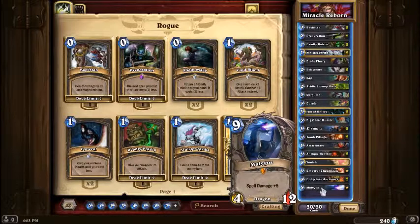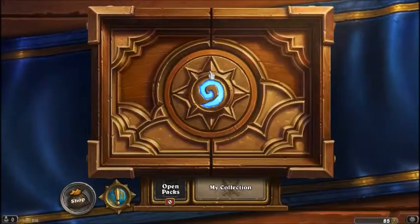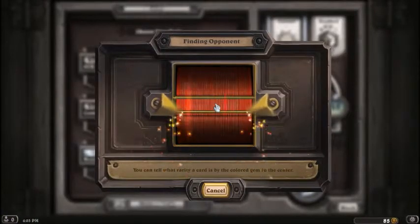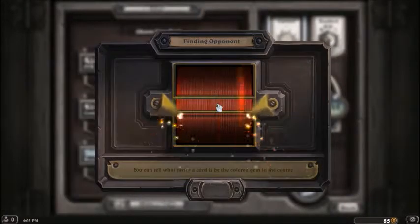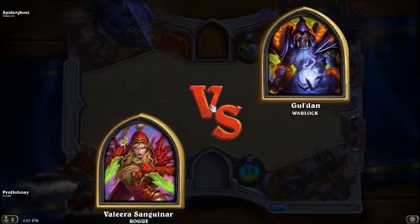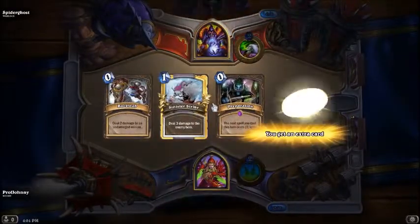The main point of the deck is to grab Gadgetzan Auctioneer as early as possible, draw all your cards, get to Malygos and Thalnos as quickly as possible, while also getting some coins for Gadgetzan from Tomb Pillager. It's really nice.